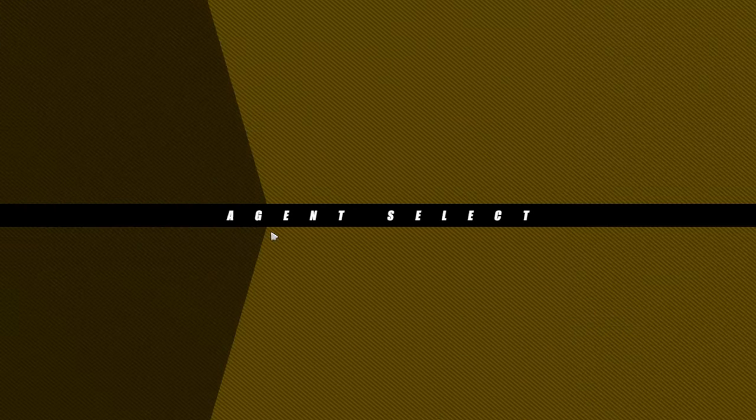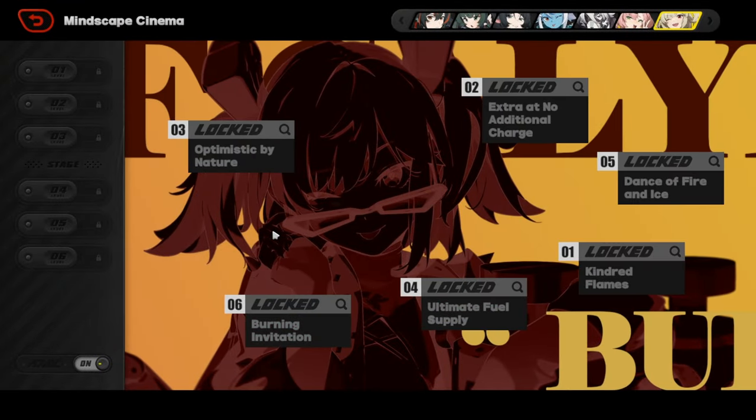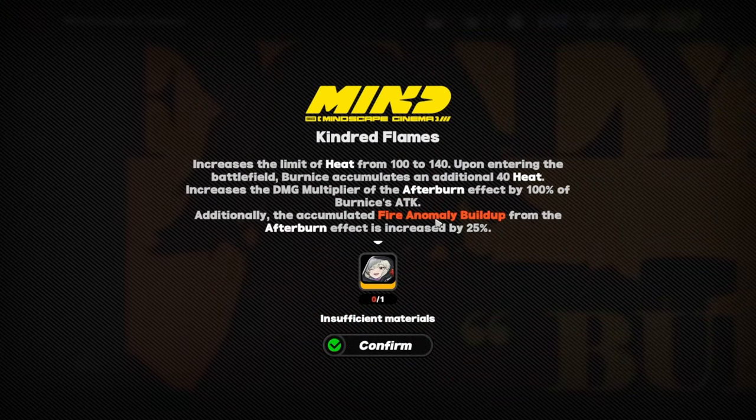As for her Mindscape Cinema, these things are really busted. If you want to make your Bernice the best possible character, look no further than her Mindscape Cinemas. MC1 literally increases her heat limit from 100 to 140 — it means you're able to stay on heat for longer.